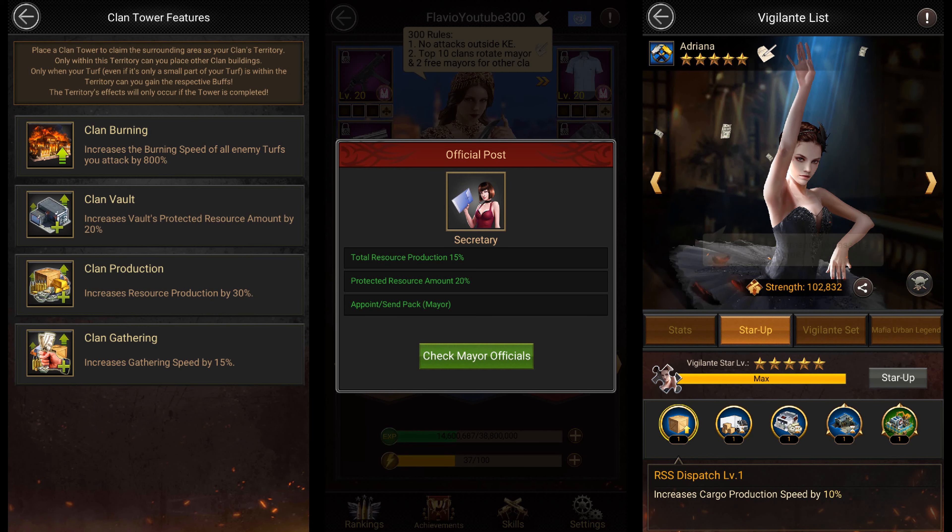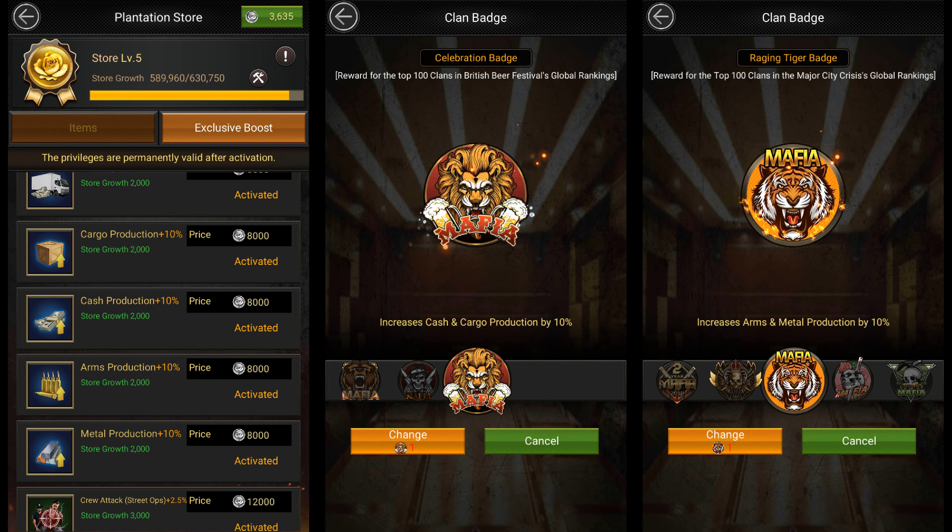Then you also get some extra resource production buffs for being inside your clan territory. You get buffs for being appointed as an official by the mayor or governor. You also get a 10% cargo production buff from one star Adriana, and you also get some extra buffs from the plantation store. Your entire clan will get a buff if you use a clan badge that increases your resource production.